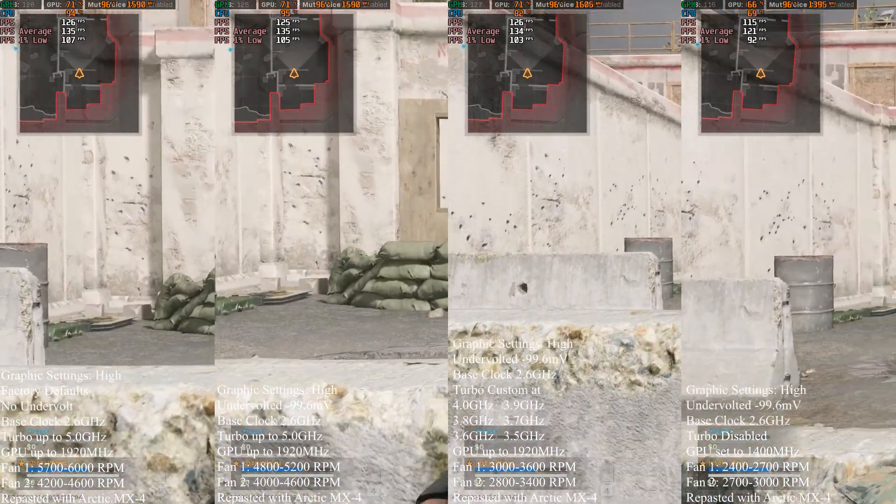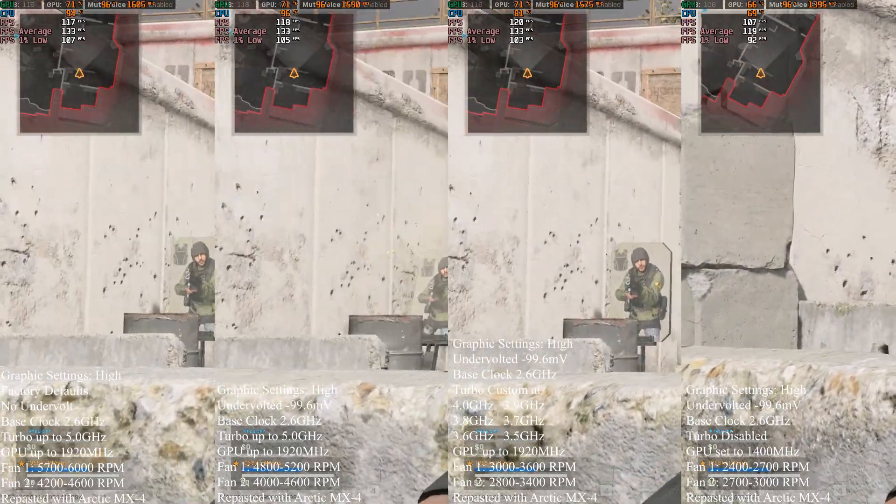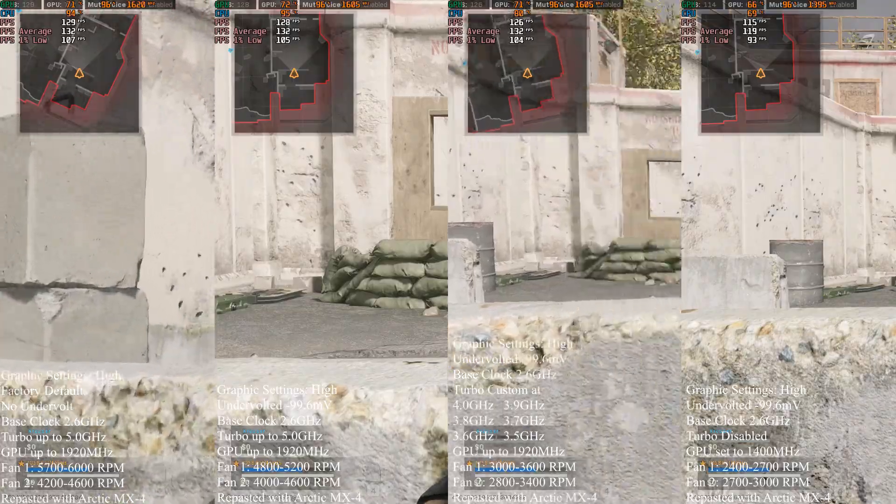Switch to your rifle. Mount your weapon on a piece of cover. Now hit the target. The target has armour — listen for the sound of the armour break.